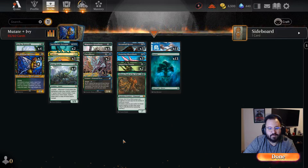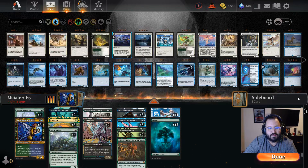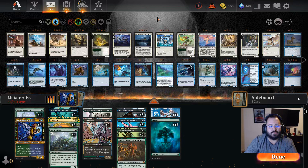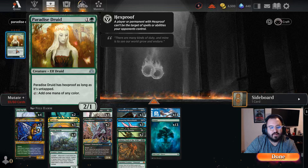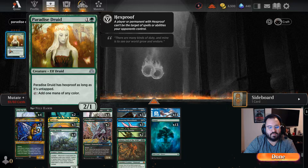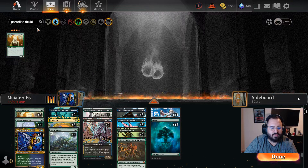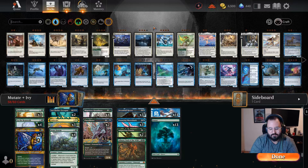Now I want to add a little bit of mana production, and in that case we're going to go with Paradise Druid. This is a great card — my go-to because I really like the fact that it has hexproof as long as it's untapped. So we're going to add three copies of that, and then we're also going to add one copy of Volo.